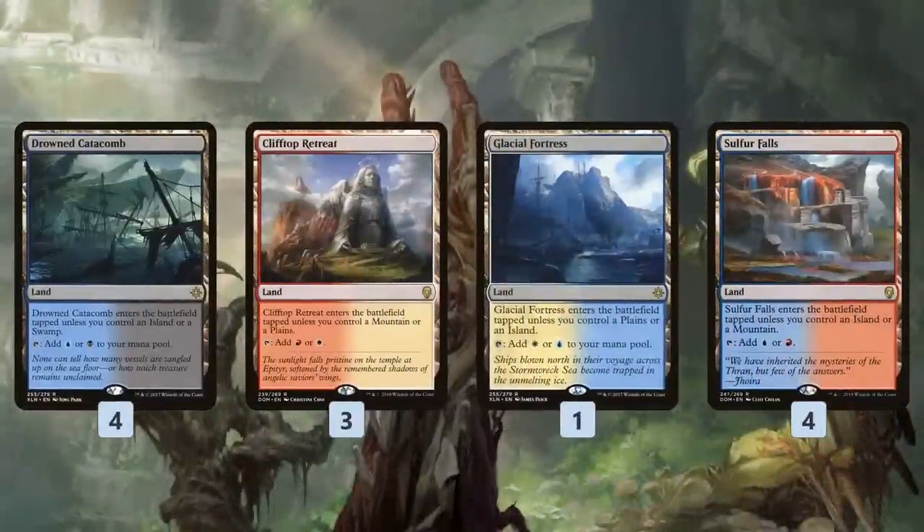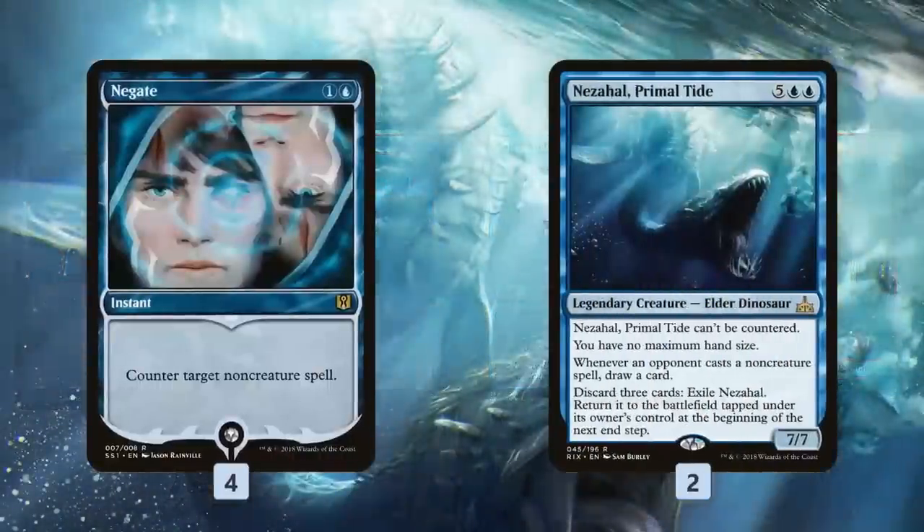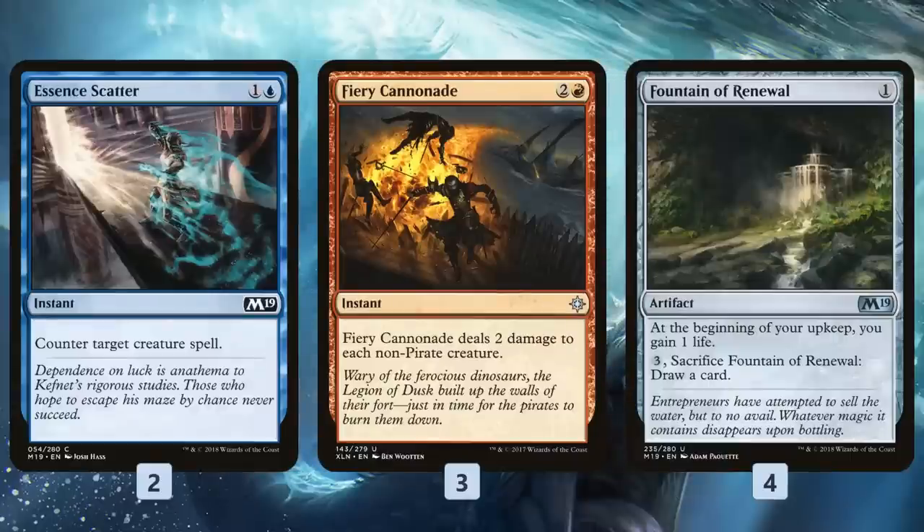Mana base-wise, we have a lot of different dual lands — we are kind of four colors to cast all of our stuff: some shock lands, some check lands, and some basic lands. In the sideboard for control, Negate to protect our combo, Nezahal as an uncounterable finisher, Essence Gator, Fiery Cannonade to help against creature decks — wrathing the board, countering our opponent's threats, and Fountain of Renewal to gain some life.